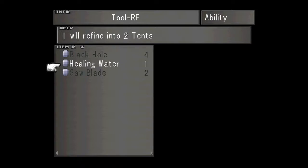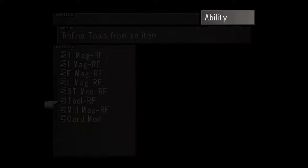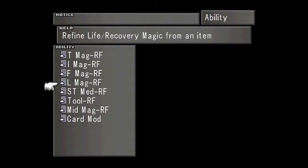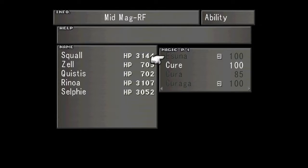The Healing Water becomes two when we find it in Refine 10. So that's good. Oh cool - we got the Mid-Magic Find ability. What that does is it takes first level spells and will change them into second level spells.